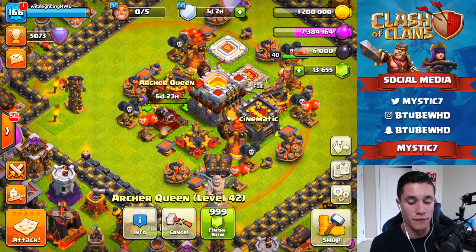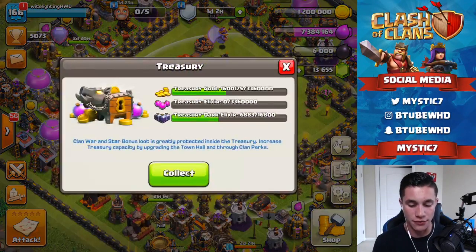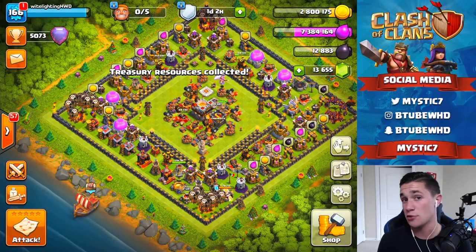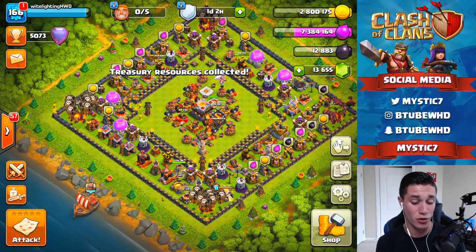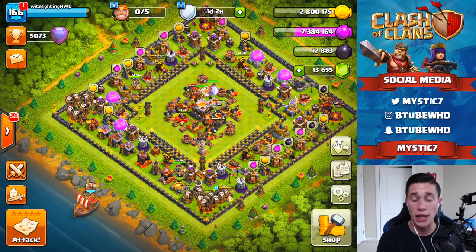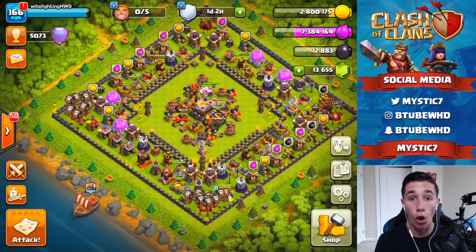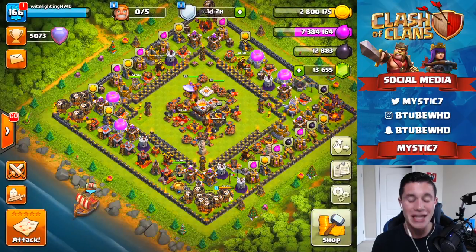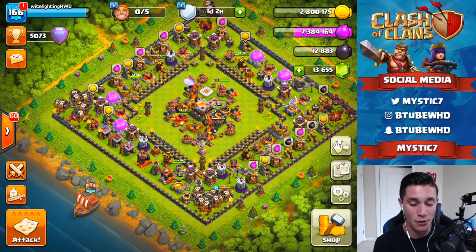Let's upgrade her to level 43 — three, two, one — she is down. We're going to have to finish her off because we do need her for the rest of the raids today, since up in legends league attacking without a queen probably won't go too well. Also today we're going to be training up an all-balloon army along with haste spells and going out in legends league with that, which is going to be a very scary attack.